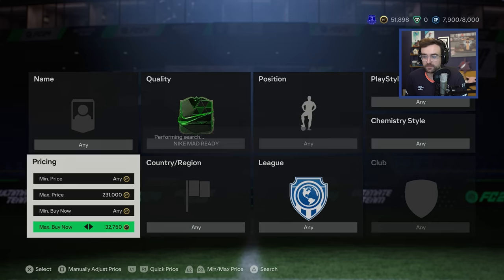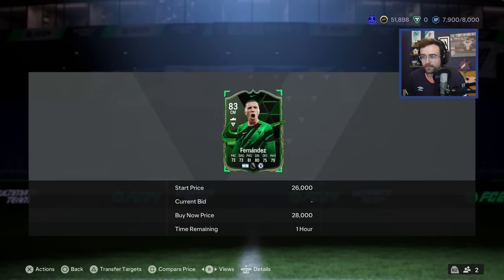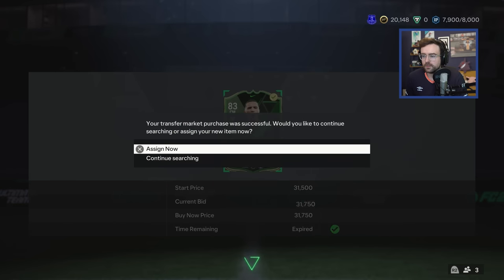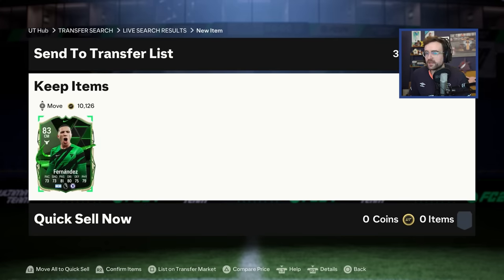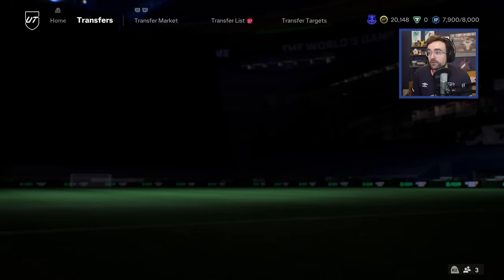The cheapest one is about 32,000 for Enzo Fernandez. Let's see if we can get a snipe. Didn't really save much - 31,750, but he's Nike ready. If you're wondering why I haven't got the loan one, it's because I bought the game on my main account, which is where I got the loan and the 4,600 free points. On this account I don't own the game, so I don't get any of the pre-order benefits. I had to buy a Nike ready player to be able to do this objective. I'm going to slot him into my team and just go and grind a crapload of Div Rivals.